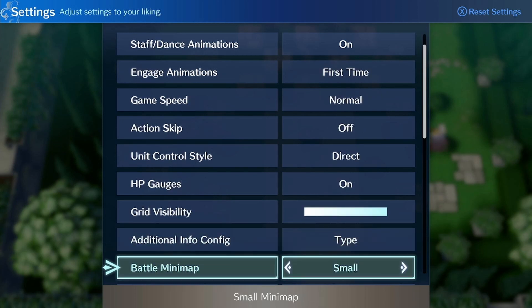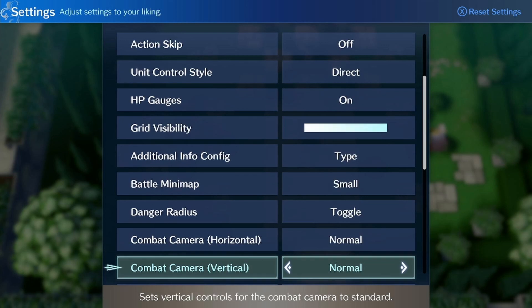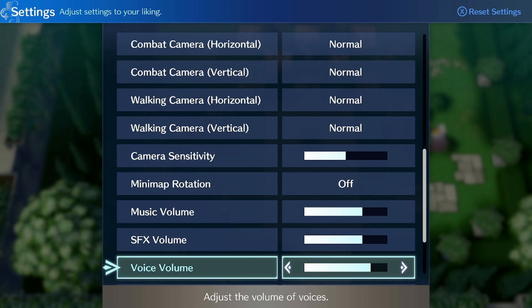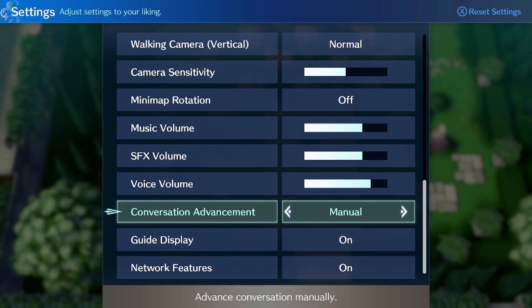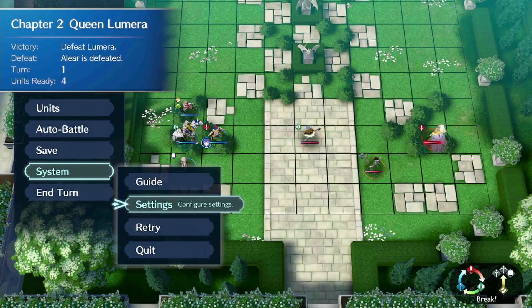I think I can get used to it being off, but that is an option. Additional info config, battle mini map — we can already change the size even without this. Danger radius — I like the toggle. You can do it held or just toggle. You can mess with the camera a bit. The mini map doesn't rotate while exploring — yeah, I don't want it to rotate. Obviously you can do volume stuff, conversation auto-advance, network features which I've currently turned on, and guide display with tutorials. I like keeping them on because there's definitely going to be some new stuff taught, like the break system.